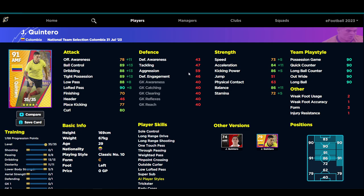Quintero was a hidden gem for me — I had picked him out a long time ago. Ball control, dribbling, tight possession, low pass, and lofted pass all into the 90s with the player form boost. He's got Unwavering Form as well, which for a lower-rated player is pretty decent. His acceleration and balance are very nice on this card. He's got Super Sub so he is an impact player — Control, Long Range Drive, Long Range Shooting, One Touch Pass, and Low Lofted Pass, which is really nice.